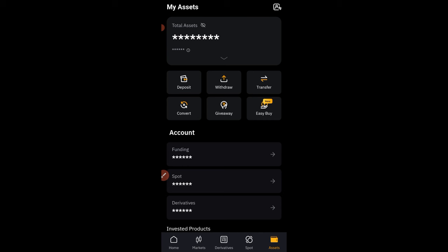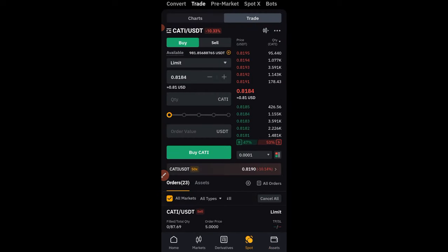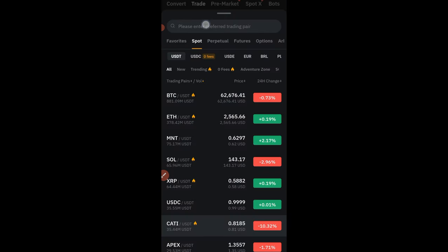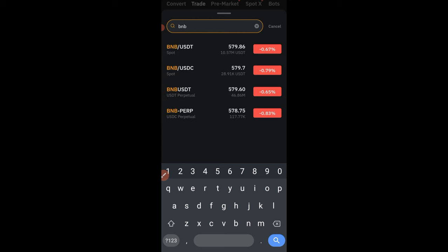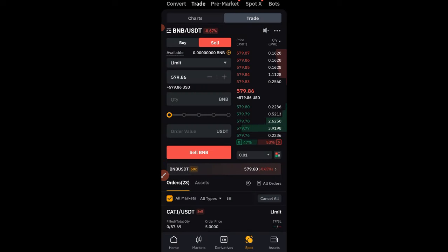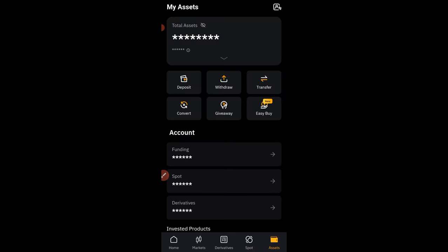Now once you successfully make a purchase of USDT on the Bybit exchange, you have two options. You can either come to the Bybit Spot option here to buy BNB — search for BNB, and you can buy BNB right here and transfer that BNB to Binance — or you can withdraw your USDT to Binance and then convert the USDT there.